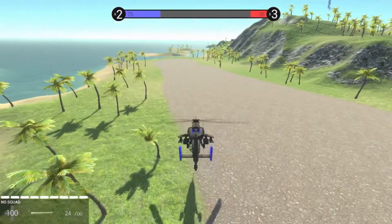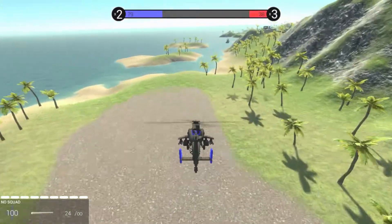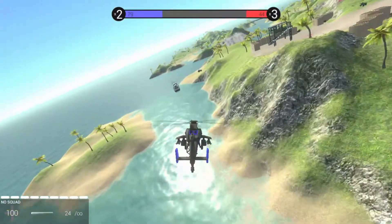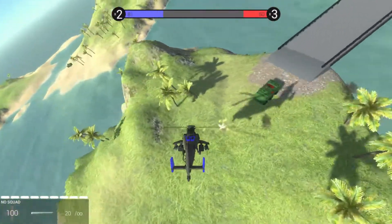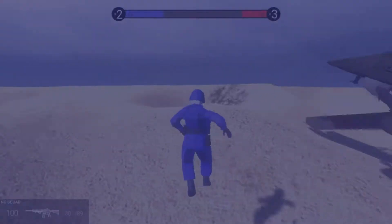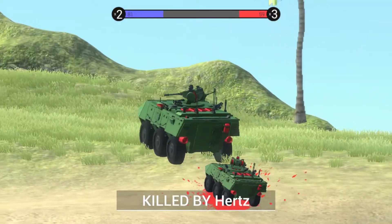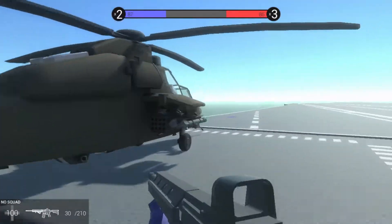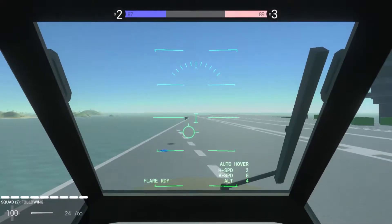One of the new features of this helicopter is that when you're closer to the ground, you move faster. It's kind of like if you were in a real helicopter — you would move closer to the ground because it's able to push off the ground more. It's got 24 missiles and it's incredibly maneuverable.